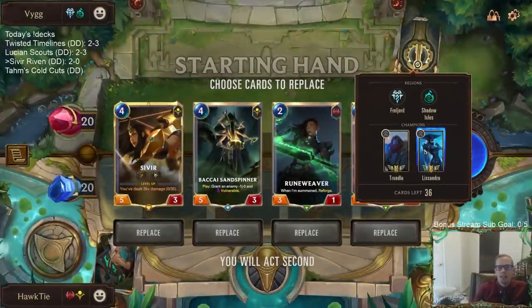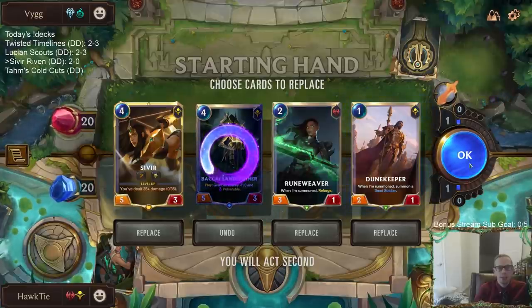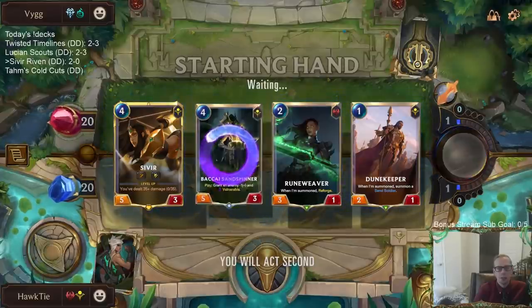Another grindy matchup. Captain Farron again going to be necessary here. Let's mulligan the Sand Spinner, keep the rest. This is not great against Ice Shard, but oh well, that's life.